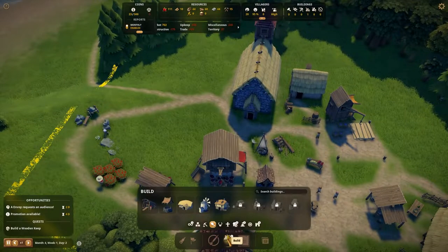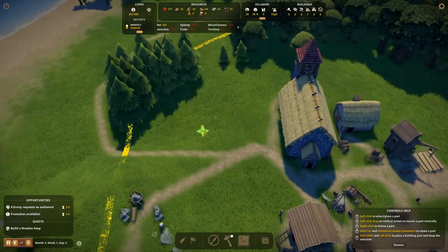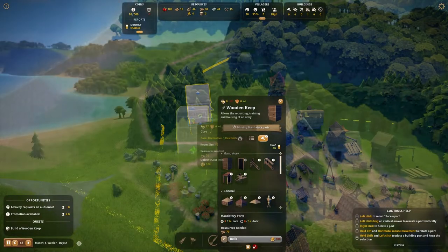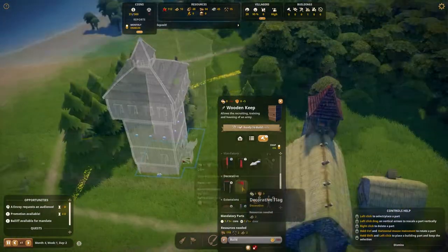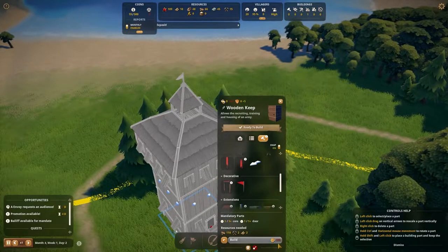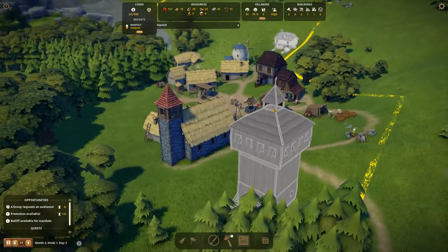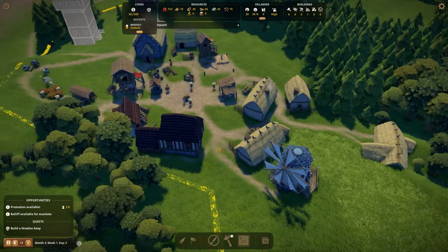We also need to think about building a wooden keep - this is one of the things we've been tasked to do as a quest, and we need a defensive structure. I'm thinking here on the outskirts of this territory would be quite a nice place to do it. It needs a little bit of height and a little wooden top. For two cloth it's worth a little flag on top. This is going to cost a lot of money and a lot of planks. That's where our little defensive keep will be, looking down over the village. Starting to quite like our little village - it's really starting to look pretty cool.